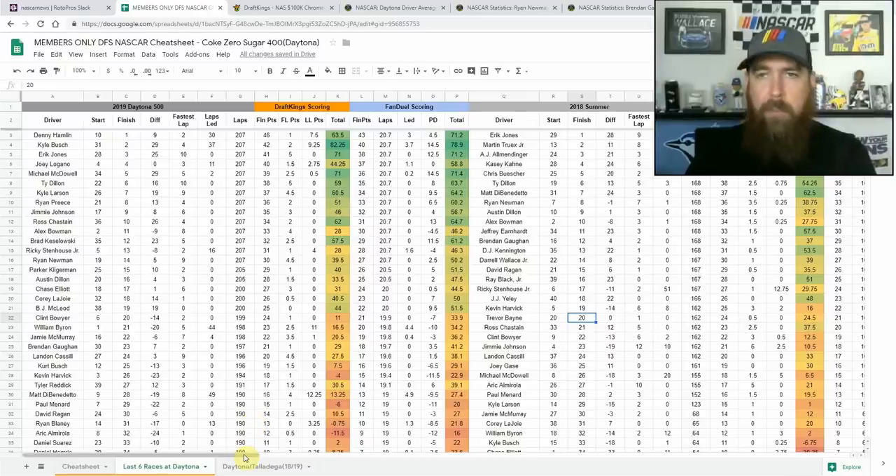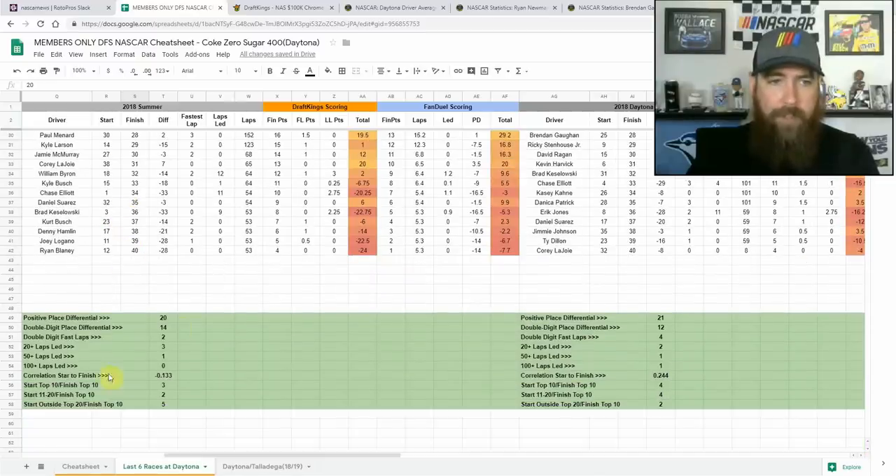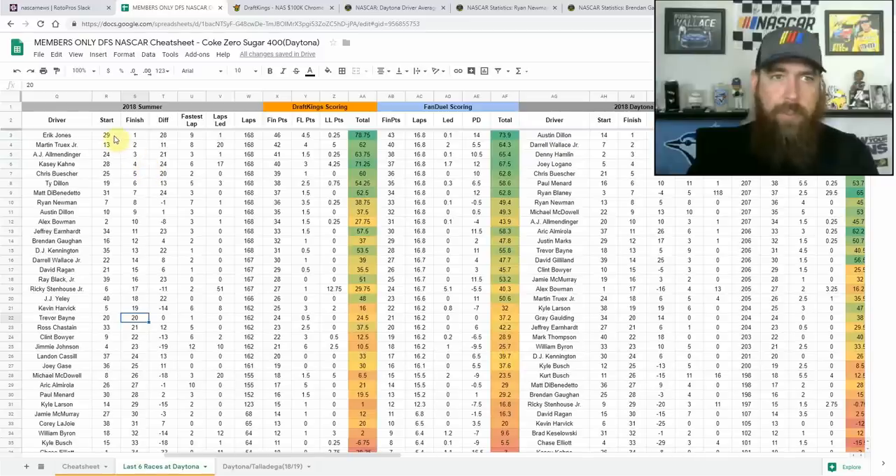I'm going to mostly concentrate on the summer races since it's a different race. Looking at last year's summer race — Eric Jones got his first career win. Only three drivers who finished eighth, ninth, and tenth started inside the top 10. Going down to the top 20, we have five drivers out of 20 that started inside the top 10. Five drivers started outside the top 20 and finished top 10, with starting positions of 29th, 24th, 28th, 25th, and 31st.